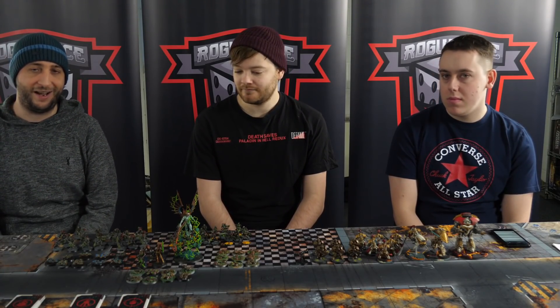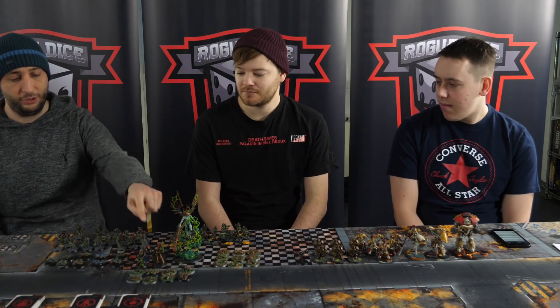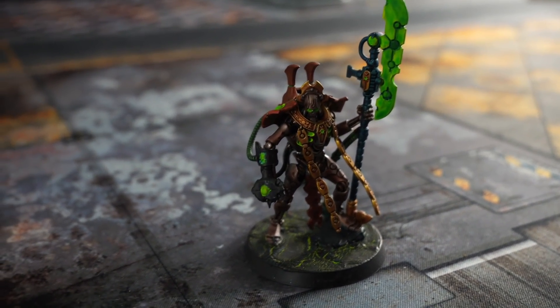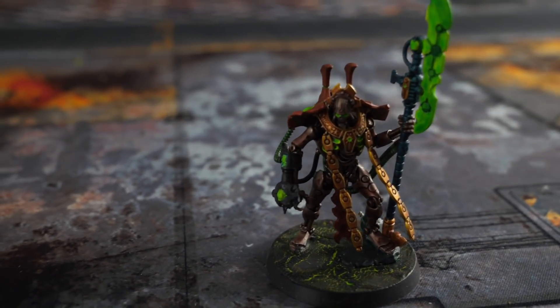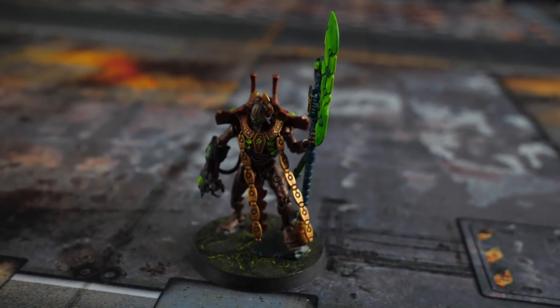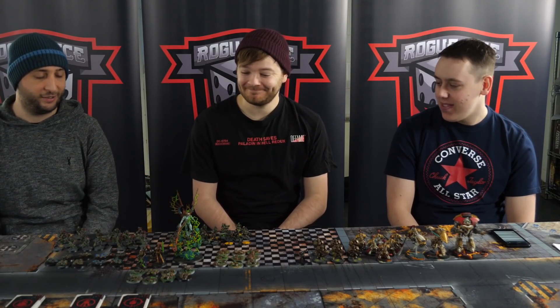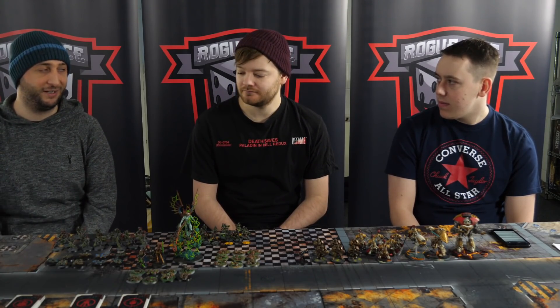I've brought an Outrider detachment today — that's the fast attack detachment. My Warlord, as always, is my Overlord with the Immortal Pride Warlord trait, which gives him a 5-up Feel No Pain against mortal wounds and makes all my units ignore combat attrition modifiers. That's great for big 20-man blobs. His relic is the Resurrection Orb — if you're running 20-man blobs you've kind of got to take it. I didn't have points for a Cryptech today, so the Res Orb is my only way to bring anybody back.